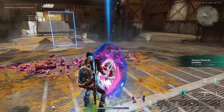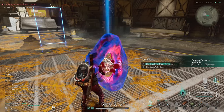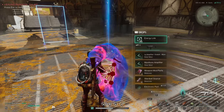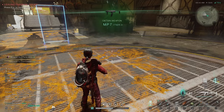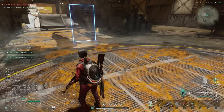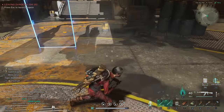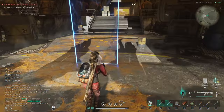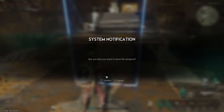Once the fight is over, hold F to use your controller on the loot — it gets you extra rewards. You can see he gave me an MP7 and some mods. If this is your first time doing it, a deviant — I believe a Festering Gel — will spawn right here, so make sure you grab that before you leave. To exit, come over here and hit G; sometimes the prompt doesn't appear but hitting G works anyway.